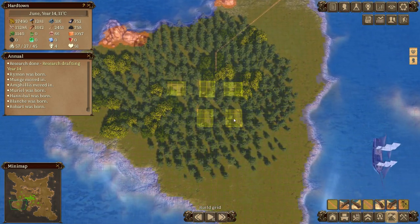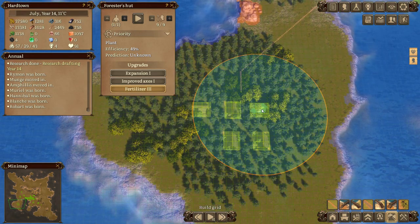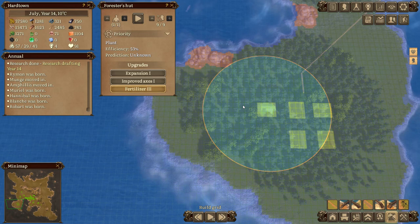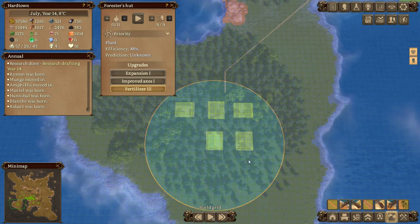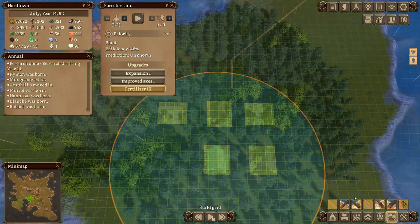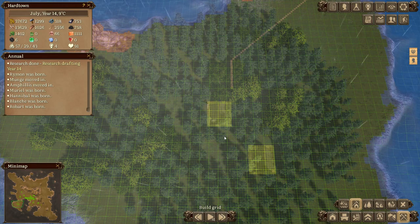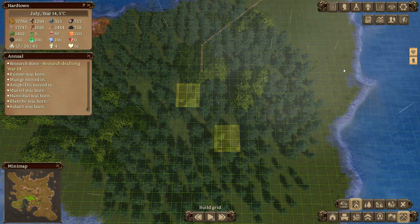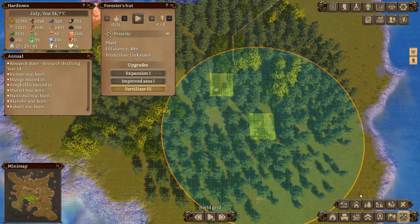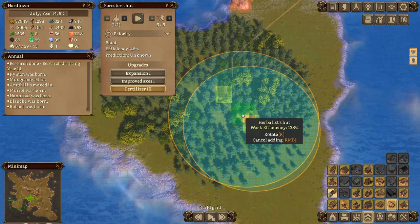Look at this - it's getting there. This still needs to fill in around here but that's totally filled in. I think that forester has filled in enough that we can get rid of that one, and probably this one as well, and maybe even that one too. Let's do it - we'll get rid of that forester, that forester and that forester, and we'll let this one fill in the gaps while this one continues to fill out here.